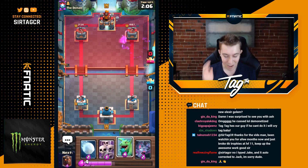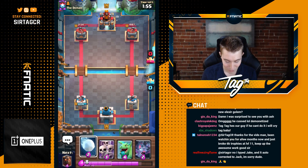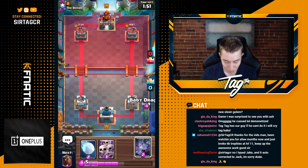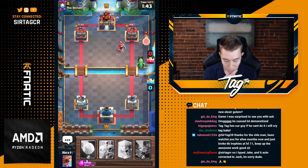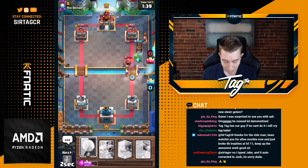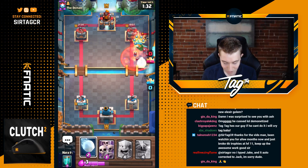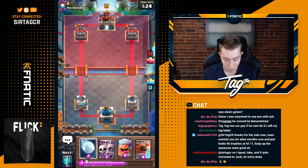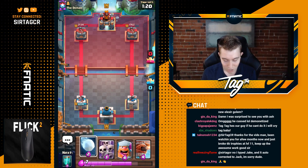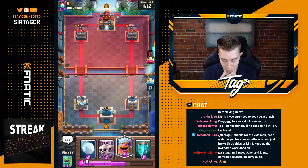We get a Snowball out of him, we get Bats out of him, and we get a ton of extra damage. We saw a pretty aggressive Miner Royal Ghost push at the start of the game, and we saw Snowball, Musketeer, and Bats on defense. I think we're gonna be okay if I just go in for another really aggressive play with the Baby Dragon and Lava Hound, and he's not gonna have great answers because his Bats are gonna be out of cycle. He has no way of killing this Baby Dragon.